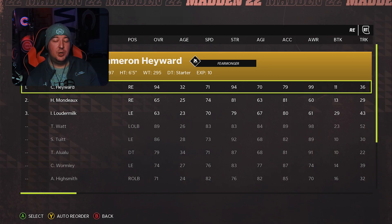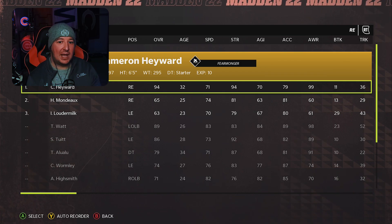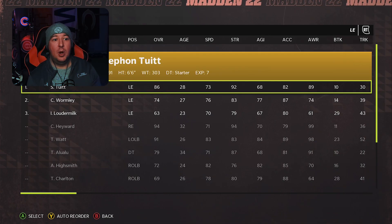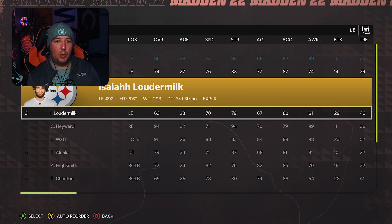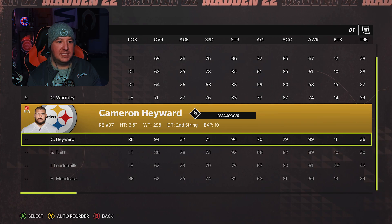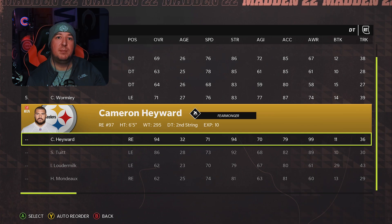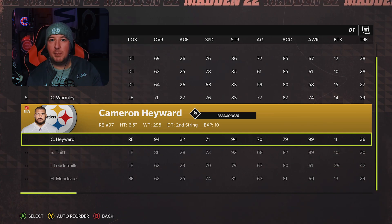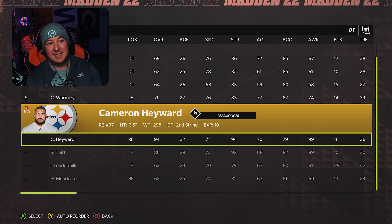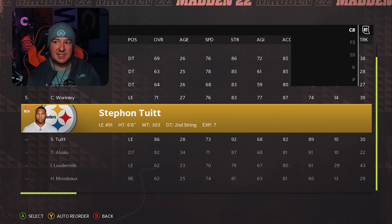In terms of your defensive line, you're going to want your single best pass rusher at the defensive tackle spot. I'm going to sub in wasted spots at both of my defensive ends — Wormley and Loudermilk. Our defensive tackle is going to be your best pass rusher; he's going to split through the middle if they don't have a post-up. Most players do have post-ups at this point in the year, but this is the player that gets you most of your pressure. I'm going to sub in Cameron Hayward at this spot.